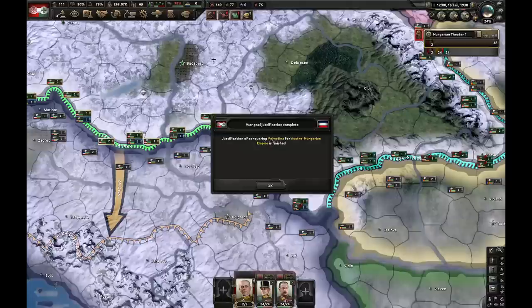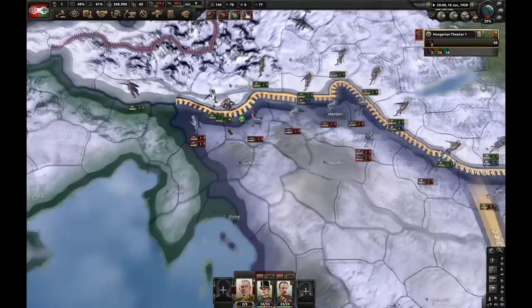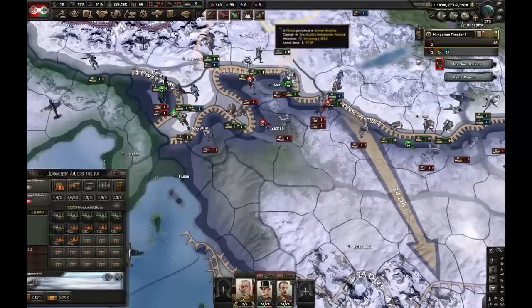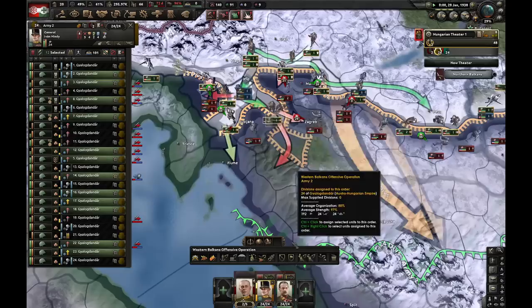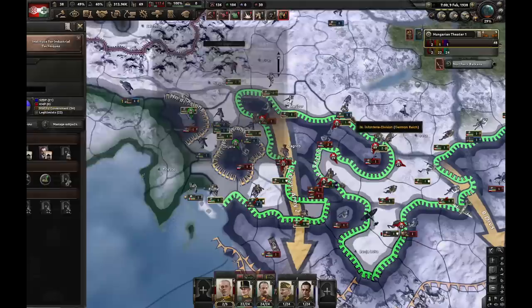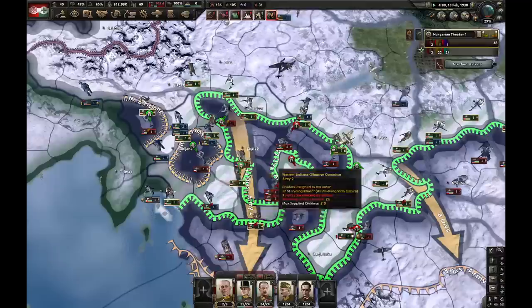Here we are — time to declare war. Romania will be called in. What we really need to do is make some encirclements. Let's go for Formation Flying and produce more planes. Here's the first small encirclement. It may be an opportunity to encircle many divisions here — let's try to do it. My next focus is Institute for Industrial Techniques. I have to do some last-stand and force-attack shenanigans for this encirclement, but I really want to.